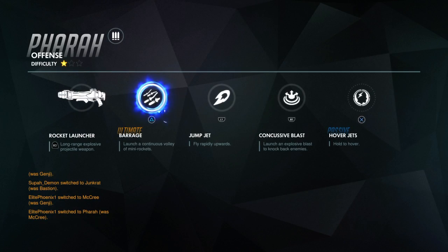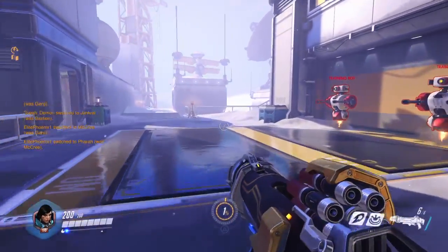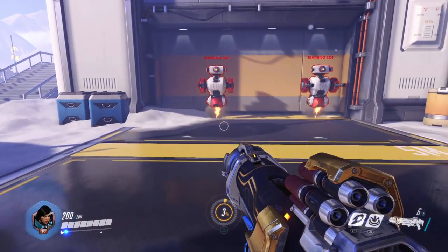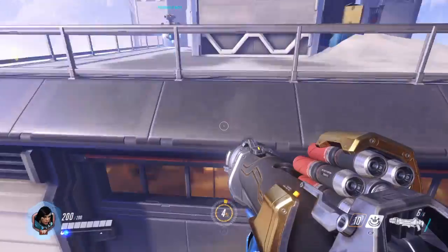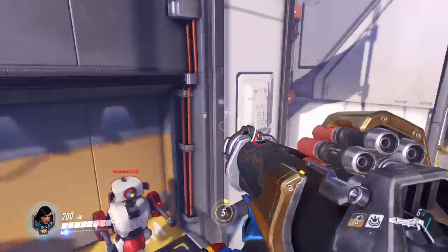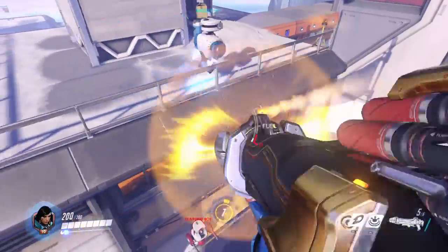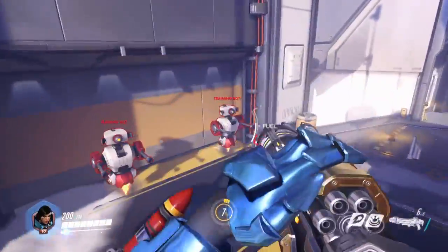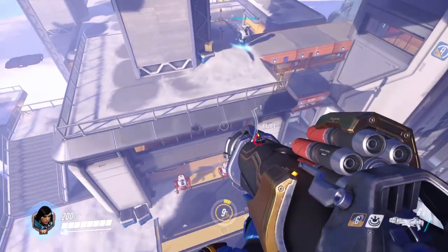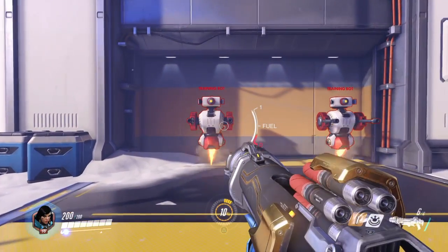Pharah has a lot of things. If you press L1, she can boost up really high, and she can also hover — you can hold X to hover. There's a bar for it, you gotta let it reload. That's for her flying stuff. If you press R1, she shoots a concussive blast — that little thing she throws bounces people back, which is really good on the payload to push enemies off.